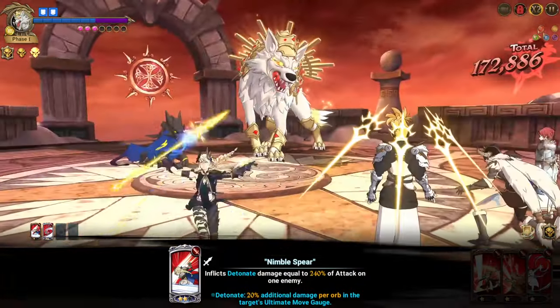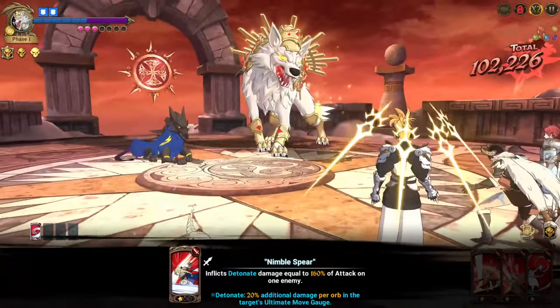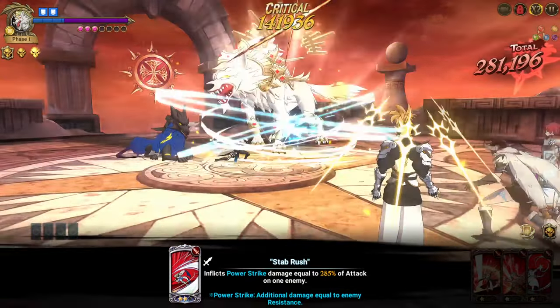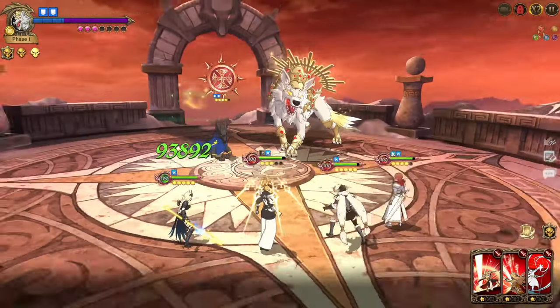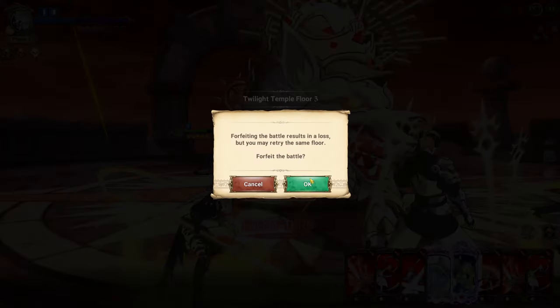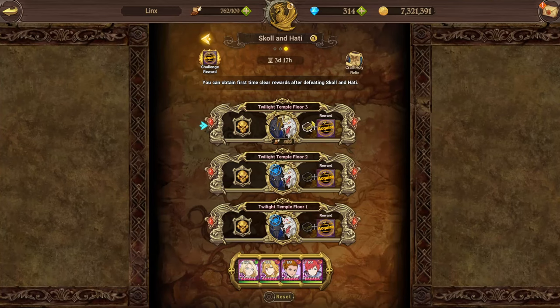He doesn't have more than three ult gauge orbs so the detonate card isn't doing a lot of damage, but the power strike card is gonna hit hard — and yeah that hit quite hard: 281k. We got nothing so we reset again and I'll just cut until I get a good turn.